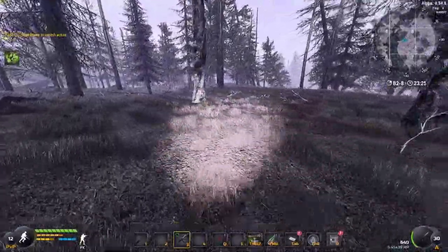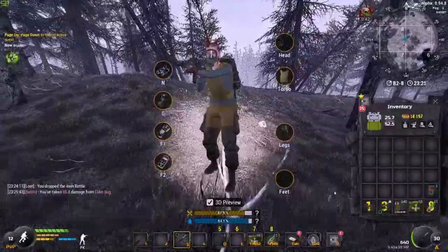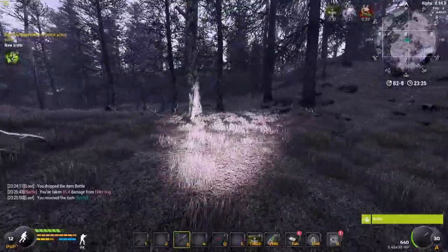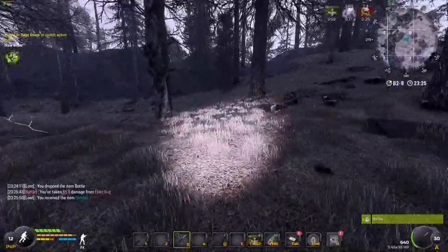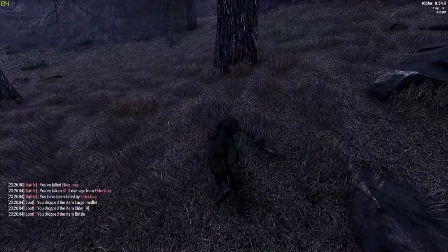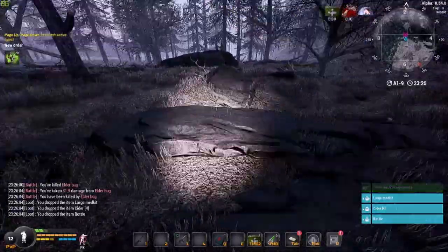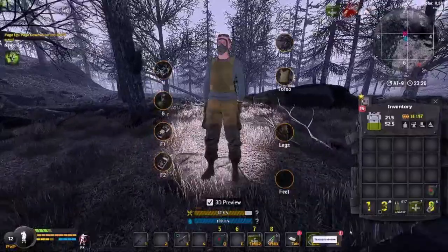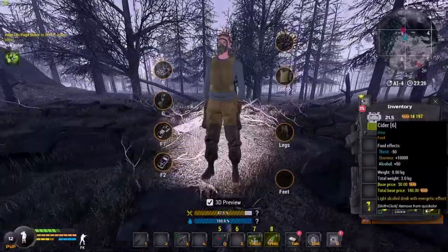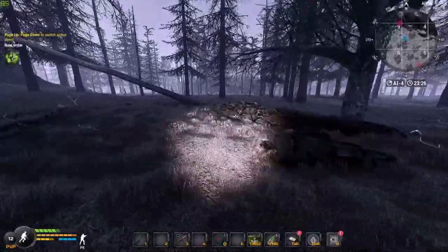Tip number two — super easy one: carry ciders, bottles of cider. They give you a full stamina refill. Watch my stamina bar — boom, full. At lower levels when you barely have any stamina, get ciders and use them from your hotbar. They're really cheap. You want to be carrying anywhere from five to ten with you at all times. I always carry a minimum of five. Always carry some ciders on you.